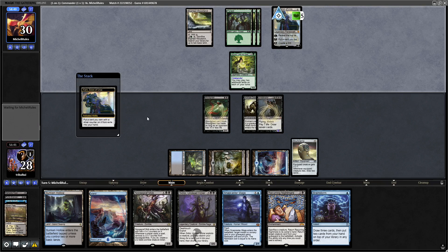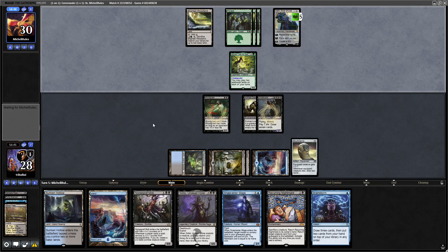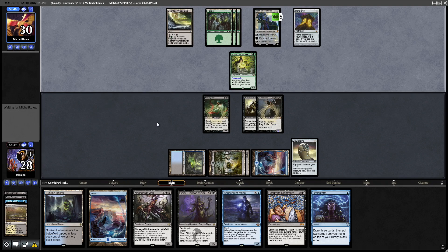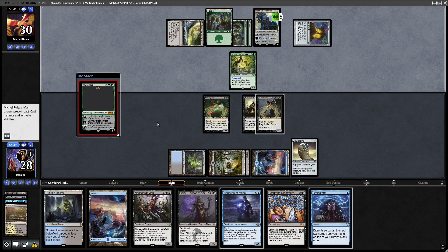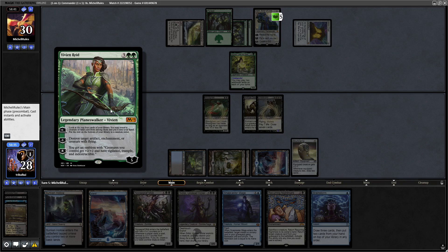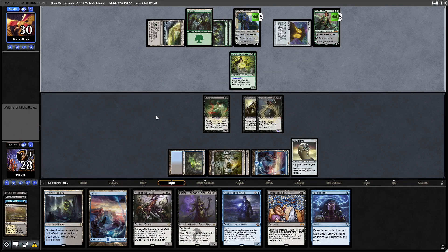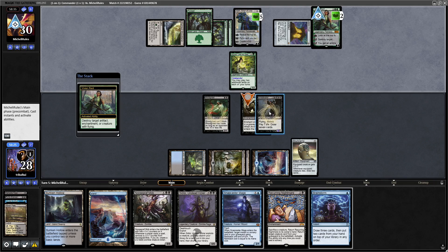They're using Khan to go after the Mana Crypt because they're not drawing into their lands, which is not something you often see with Azusa — she's normally got around 45 lands in the deck. Vivian Reid can destroy a target artifact, enchantment, or creature with flying, so that can get rid of Griselbrand. But not before we draw a bunch of cards though, and we've got Recurring Nightmare in hand anyway — Griselbrand has already done the damage as soon as he hits play.